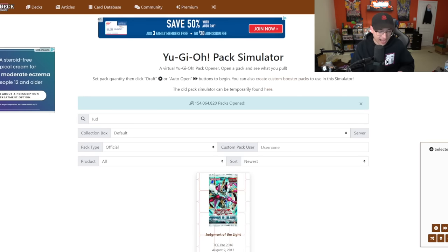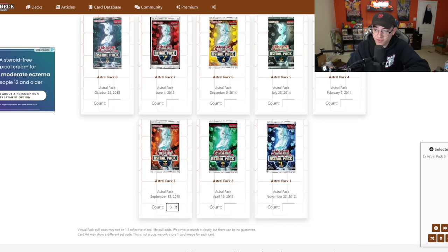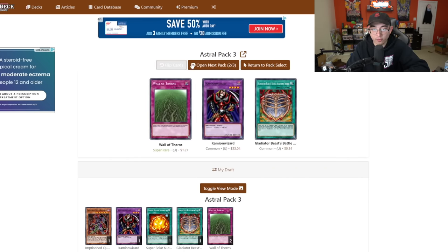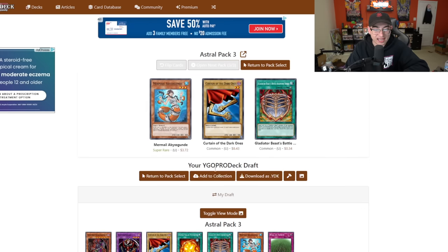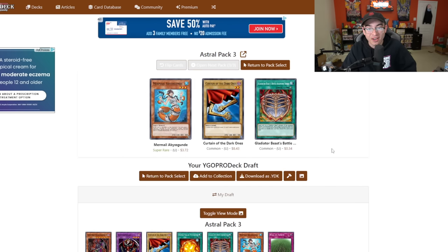But I got my pity packs - Astral Pack 3. I don't really remember what's in Astral Pack 3. We'll just open the three of them and see. Wall of Thorns, Cambion Wizard, Mermel Abyss Gun - a little bit better but not that great. Curtain of the Dark Ones. The Astral packs in this era end up serving a much better purpose of giving higher rarity reprints of lower rarity cards. I think the quality starts to go down a little bit. But we'll add it to the collection and get on to the big opening day.